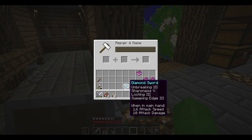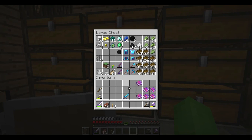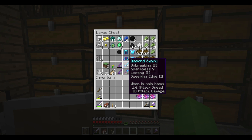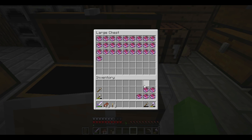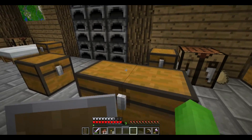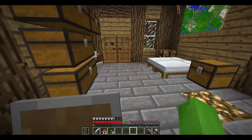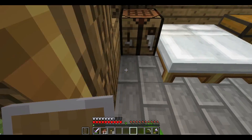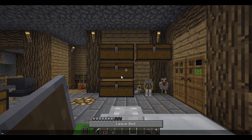Just because I can, I'm also going to put Sharpness 4 on my Sharpness 4 sword to get it up to Sharpness 5. I think this is the best the sword can be now — a maxed sword. Well, it could have Fire Aspect, but oh well. Anyway, we have a lot of books, so we really need to make the library soon. Before we start actually making it, I'm going to first sleep because it's always night time.